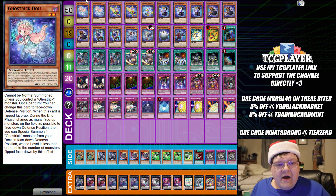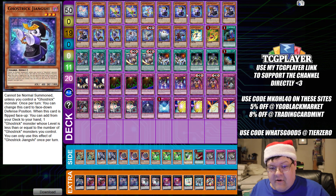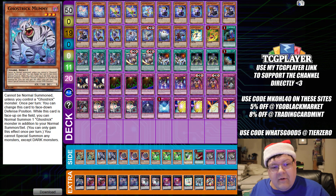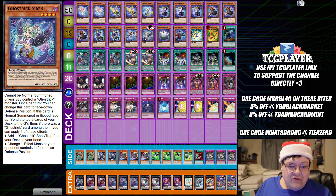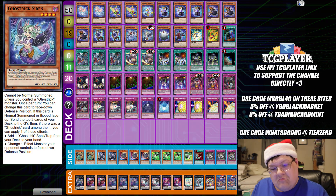So we have two copies of Ghost Trick Doll, two copies of Ghost Trick Fairy, one Jack Frost, Triple Gingashi, Triple Lantern, one Tomb Mary, one Mummy, and one Siren. Siren cannot be normal summoned unless you control a Ghost Trick monster. Once per turn, change this card to facedown defense position. When this card is normal or flip summoned, send the top two cards of your deck to the graveyard. If there is a Ghost Trick card among them, you can apply an effect: add a Ghost Trick spell or trap card from your deck to your hand, or change one effect monster your opponent controls to facedown defense position.